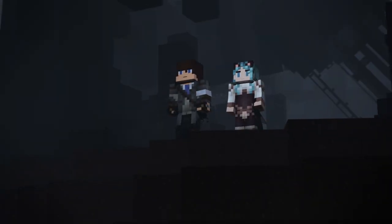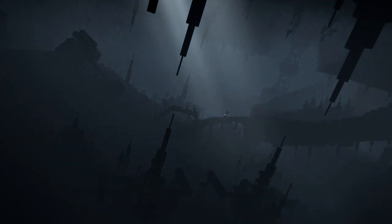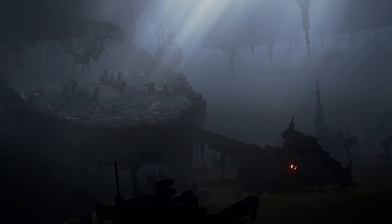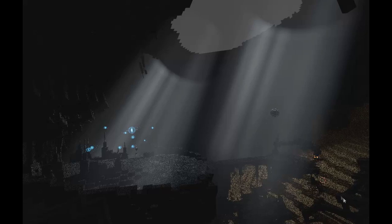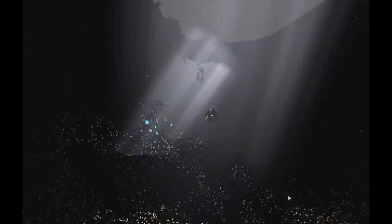I wanted the ship to feel very cold and empty. Originally it was going to be quite blue, but it ended up looking far too similar to the current one. So I ended up going with a very white volumetric look, which was a nice contrast to the black fortress material. This scene had two giant volumetric tubes that I moved and keyframed on and off between every shot.